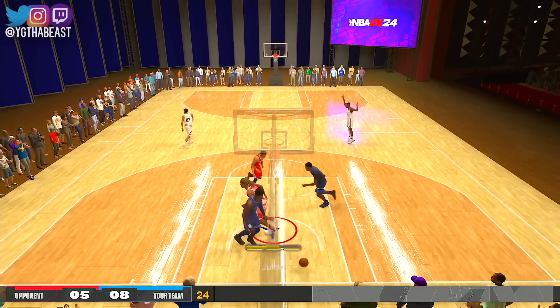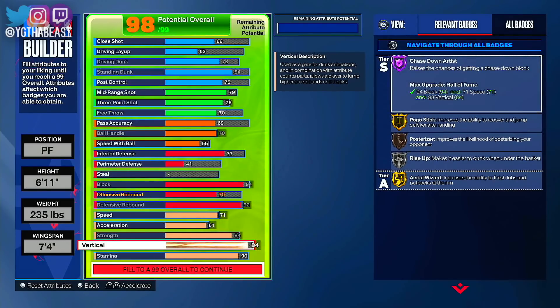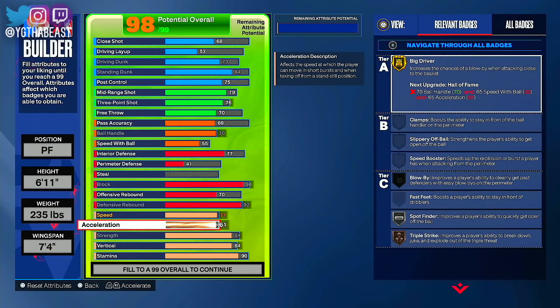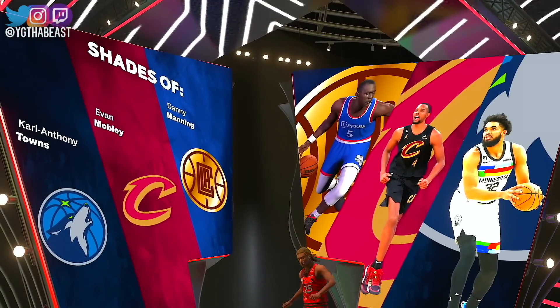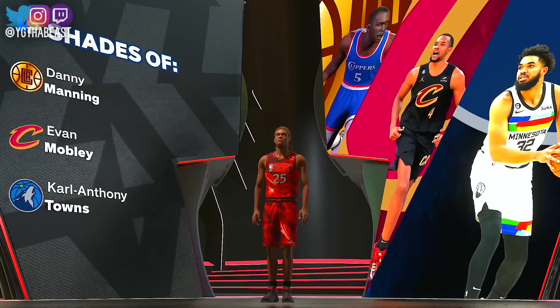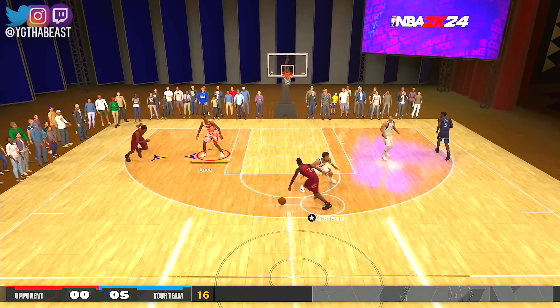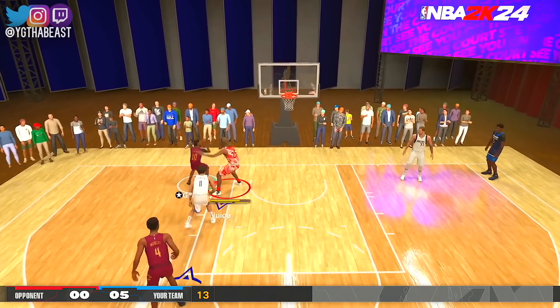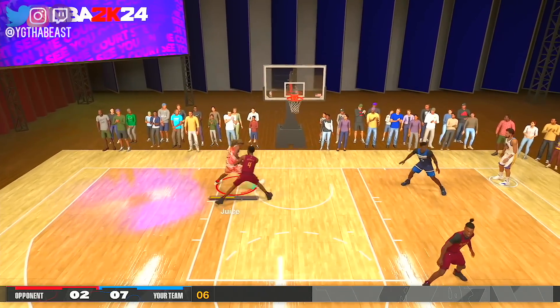If you're playing Rec or comp pro-am, make sure you've got Post Lockdown at the highest you can get it, because it's going to be another one of those years. Mini-mid is a problem, mid-range is a problem. We've got mid-range on 79 and three-point on 76, so if you remove free throw for Park players you could get something more. Now we got Rail Protector, Carl Anthony Towns, and Evan Mobley as shades — look at the block, great timing.